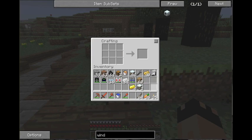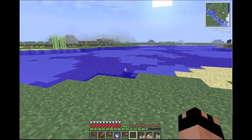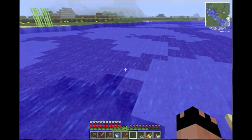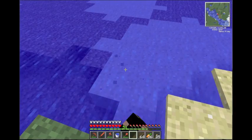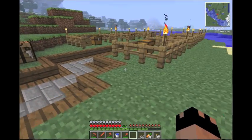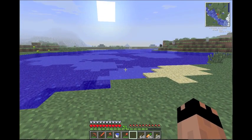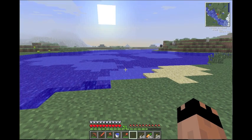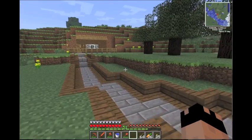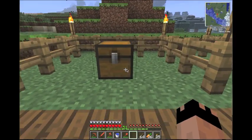You need water mills and water, and you can just plunk one down in the water but it's not going to be that efficient. The way they work is kind of finicky - the more water that surrounds them the more power it produces. I'm going to show you how that works too, but first I need some tin cable.